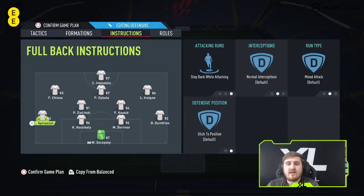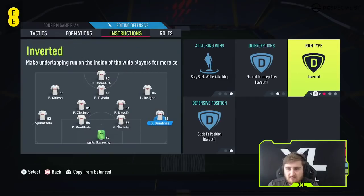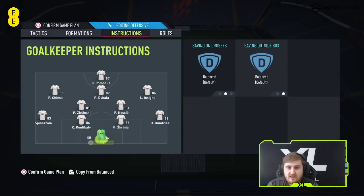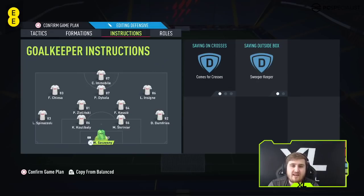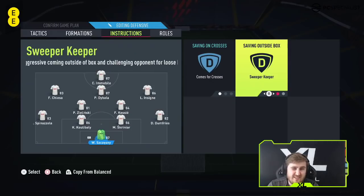Experiment with that. On the fullbacks, stay back while attacking — very standard. If you want to be more attacking, you can go balanced and maybe overlap on the run type. I tried inverted but it just didn't seem to work for me. For the keeper, I would go comes for crosses and sweeper keeper. There's not really a time you don't want the keeper to come for a cross, and sweeper keeper gives them more chance of sweeping up a through ball.